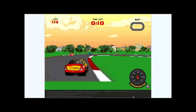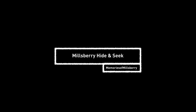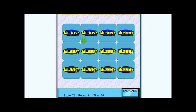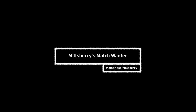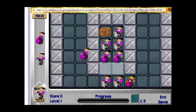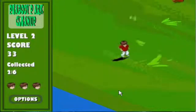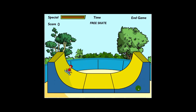Millsbury 500! It was a pure racing game. That's it. Millsbury Hide and Seek! Once again, a match-two. Millsbury Match Wanted! It's another match game, but this time you match four. Peabody Park Cleanup! You run around the game and clean up the trash while avoiding squirrels. Peabody Park Half Pipe Competition! Tony Hawk Underground, but it's 2D!